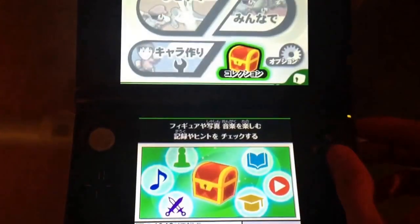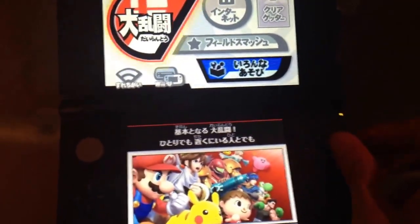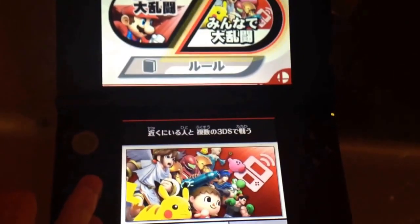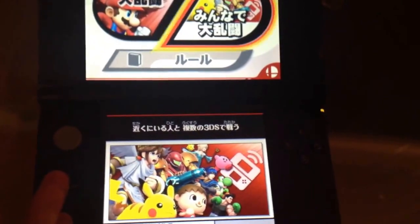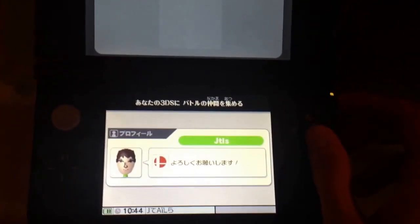So we go back to the other menu, the only other menu I can go to. We have Battle. And then this seems to be some kind of local battle mode, which I went into briefly. You can actually put CPUs here. It just takes you to your 3DS — it shows my Mii there and JTLS — and I guess it's searching for friends nearby. So this mode isn't of too much use to us right now.